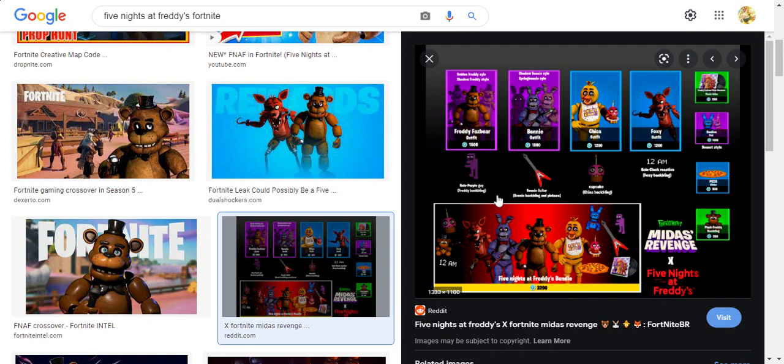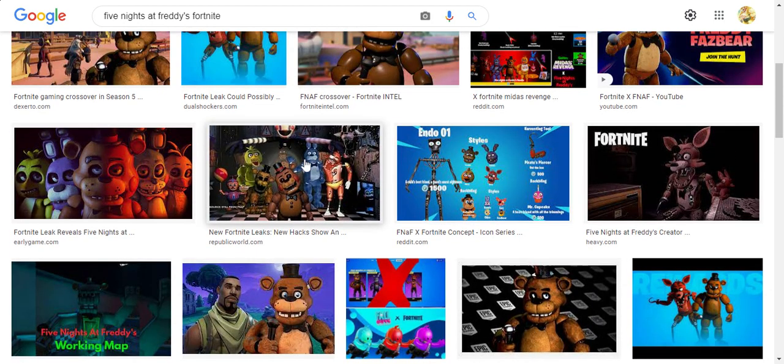The third bundle would be the pickaxes. This sounds stupid to me and makes me not want to buy it if it's three different bundles. Usually, like the Iron Man Grinder bundle, they come with basically everything — the back bling, the pickaxe, the skin, and the glider. So for the glider, I don't know if they would have a glider or not to be honest.